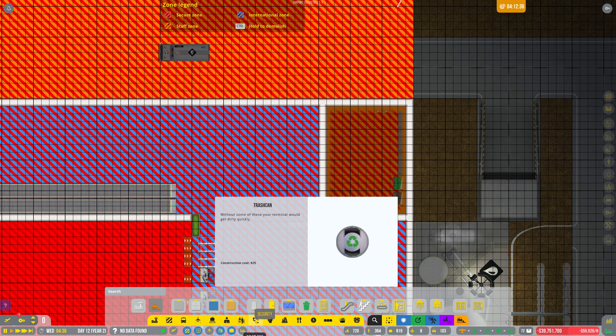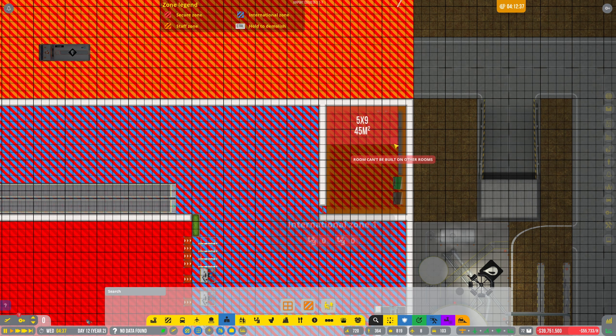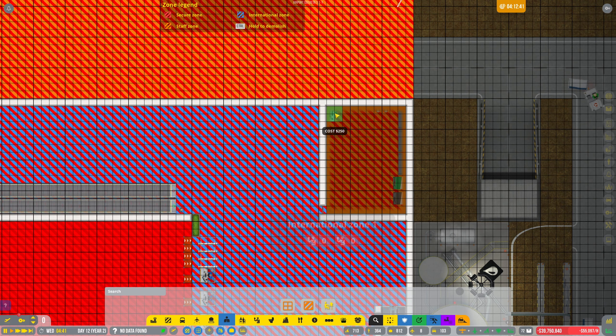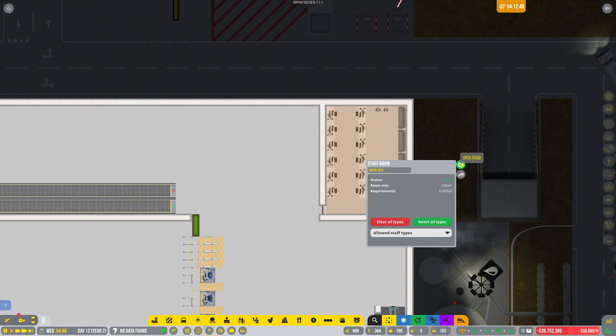Let's mark this up as a staff room — yeah, staff room, come on. It seems to be lagging a little bit. There we go, right okay — it's a little bit different. We can open that up and allow all staff members. I need to put some toilets in and make some doors as well.